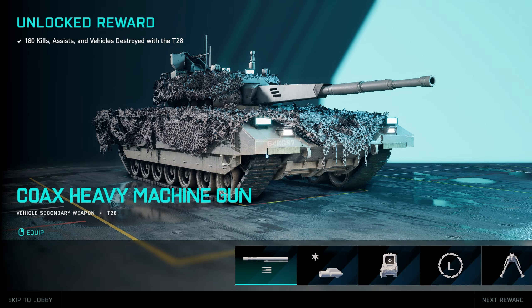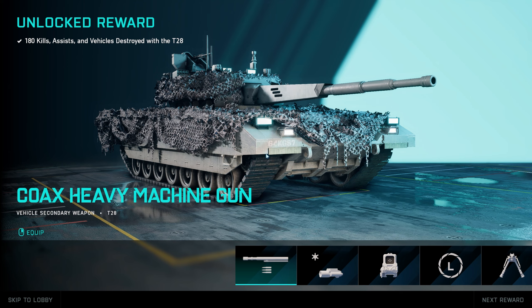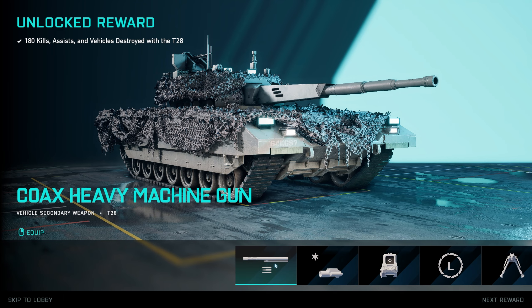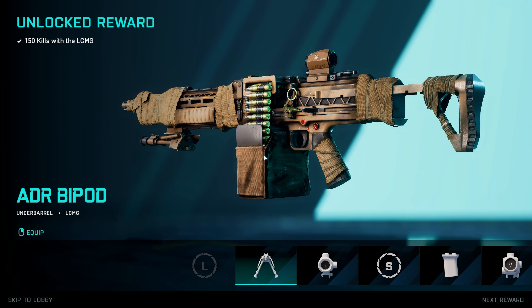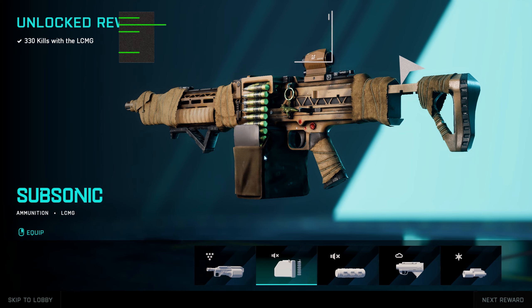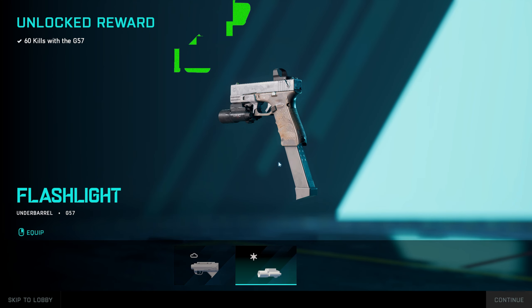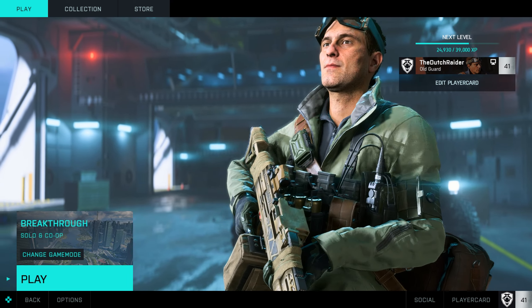And here we are — about 300 to 400 kills later. It went quickly. Is this how you need to play the game? Personally I don't really think so, but hey, you wanted to unlock that attachment and this is how you do it in the fastest way possible. If you enjoyed this video, a like is very much appreciated. Remember to subscribe for more Battlefield content in the future. I hope this video helped you a lot and I'll see you in the next one — cheers!